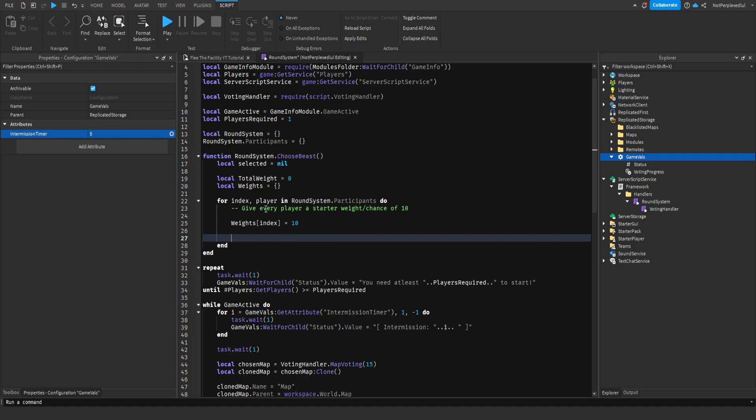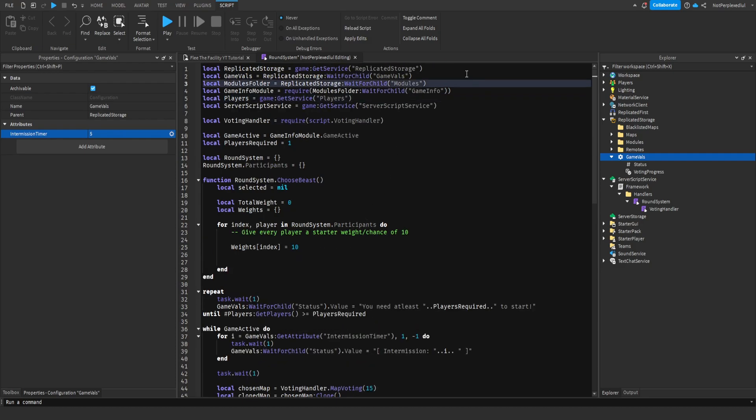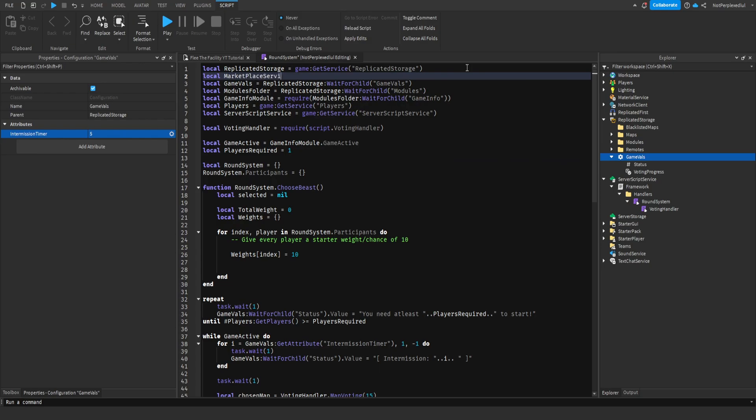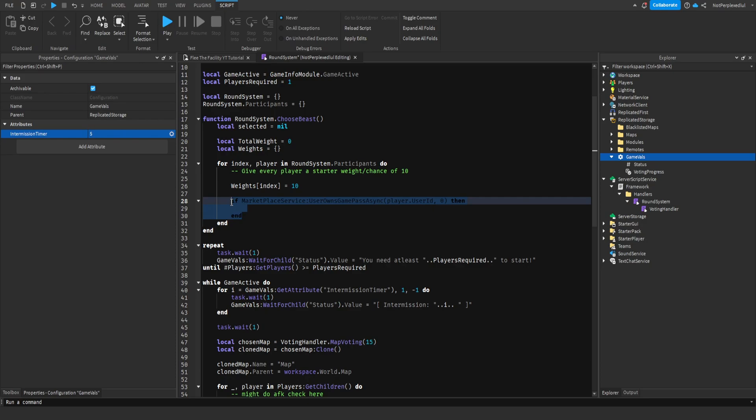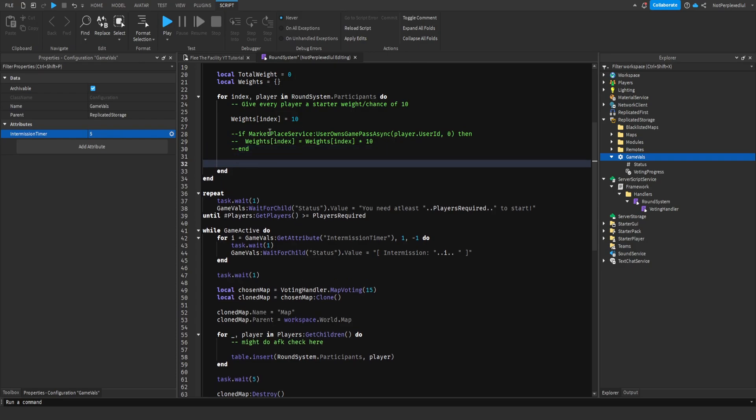We're gonna add a game pass check here. Marketplace service — like I don't think we're gonna finish this now — because game passes and everything, this might be changed actually to dev product, cause that's how Flee the Facility has it. But for now we're gonna keep it like this. Player dot user ID and then the ID, but for now it's just gonna be zero. We'll just do times 10 for now, but this will be changed so we're just gonna comment this out. We could do total weight is equal to total weight plus weights index.